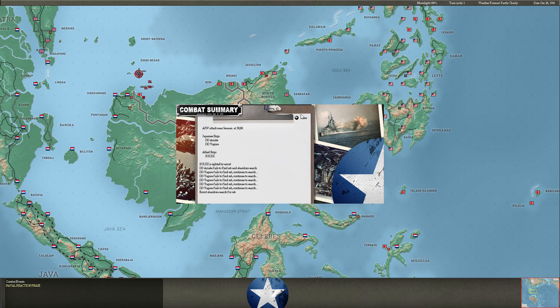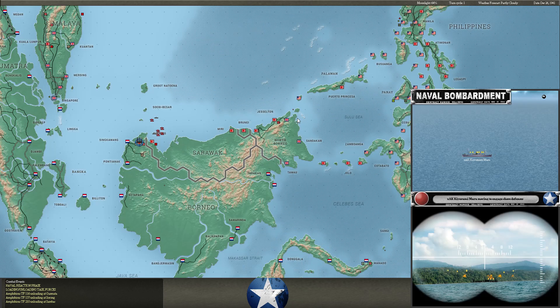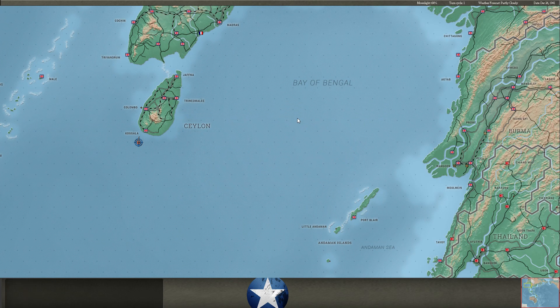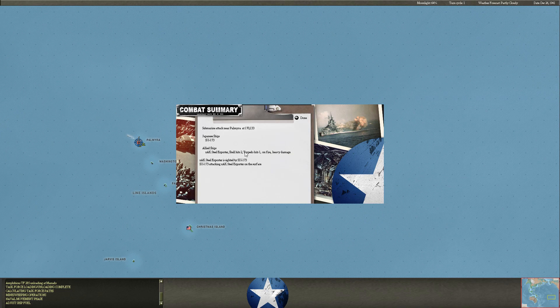Sub contact right there — ASW attack north of Sambus, north of Kuching. I'll be interested to see where he moved his carrier force. If that was even the carrier force, it was in the right trajectory to be it. Naval movement phase — and we're going crazy at Palmyra, putting a torpedo and two shell hits into the AK Steel Explorer.